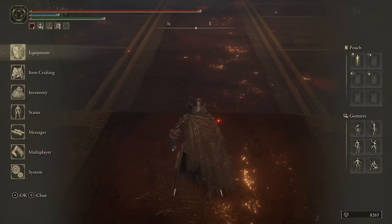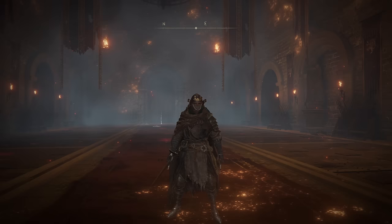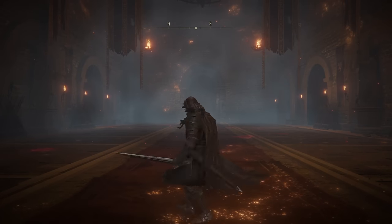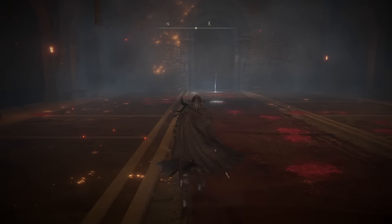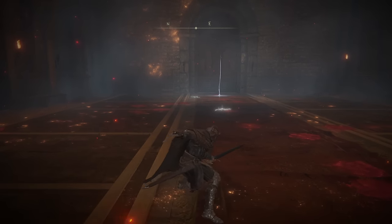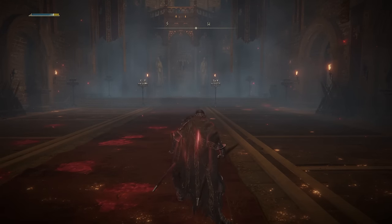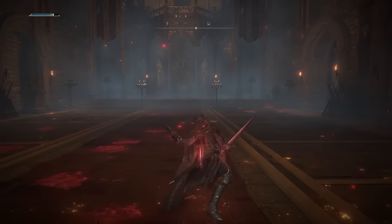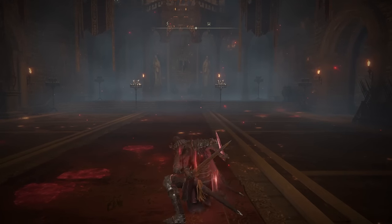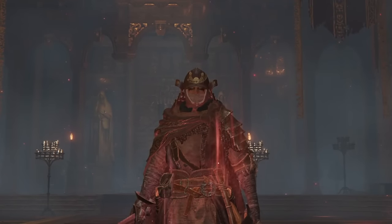Next up is the Broad Sword. I'm going with Heavy Affinity and Barbaric Roar. I actually have two of these, so I am going to be power stancing. The Broad Sword gets the double slash heavy attack string. But of course, if you use Barbaric Roar, you will have access to the enhanced heavies. Here's what they look like.